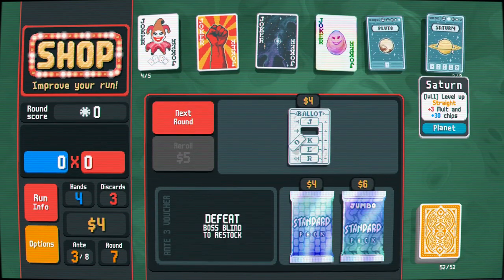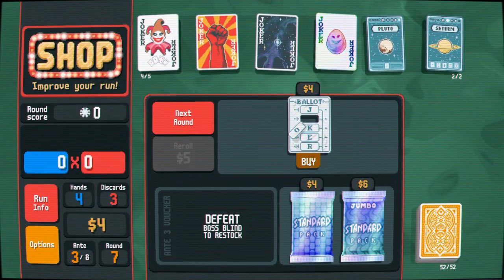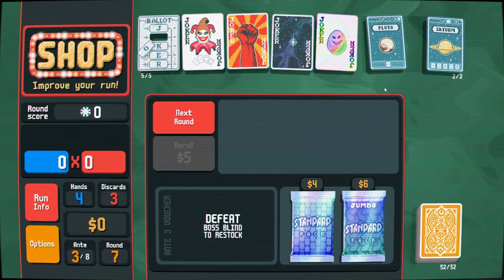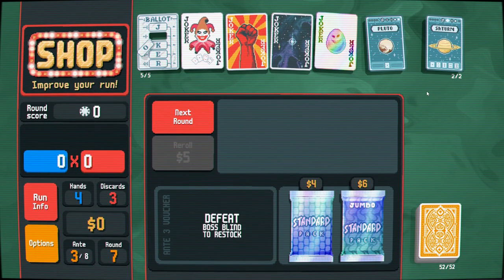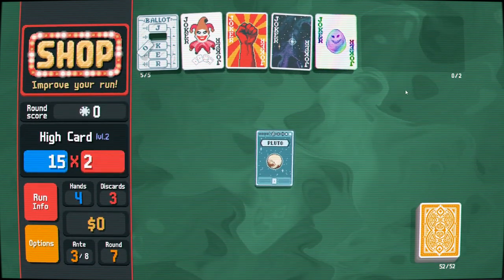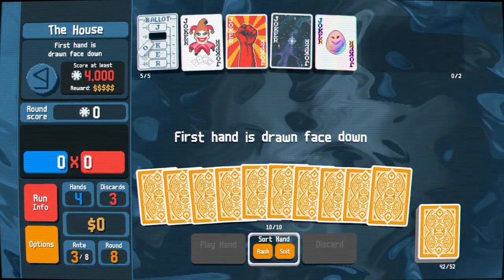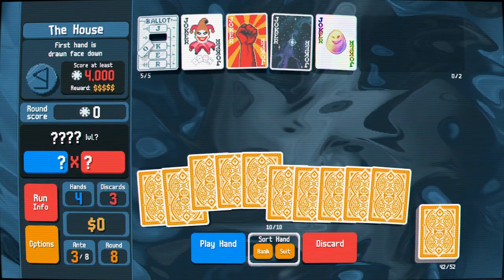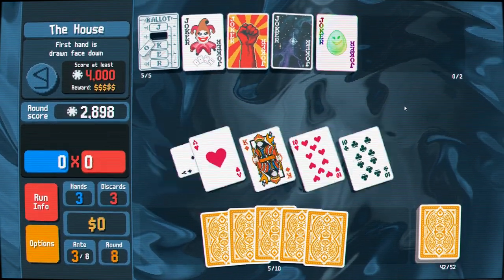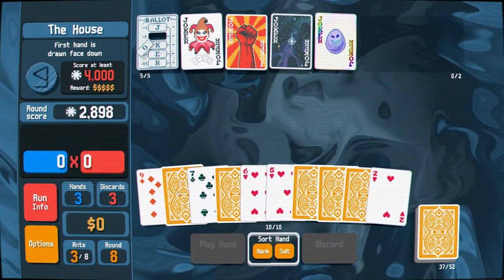Let's buy Pluto and Saturn. I like the idea of moving to straight if I need to, but you'll be hard pressed to see me rejecting a Hanging Chad any day of the week. I'll level up both of these. The first hand is drawn face down, so I'm going to sort by rank and discard the others. Nine, seven — pretty solid.